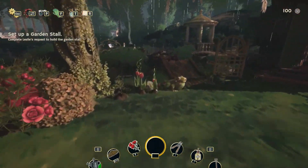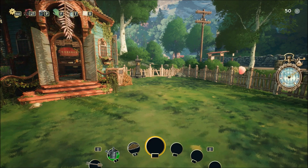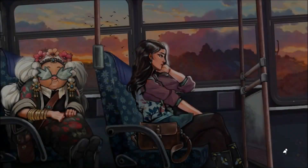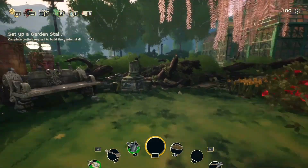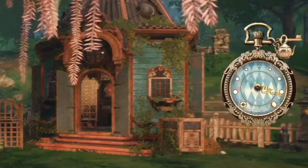I really love the details of this game. In the game, we can see how much time is left until dark using the clock. We return home when it gets dark. We can craft a bench and put it in our garden to make it look more beautiful, and we can sit on the bench and wait for time to pass quickly.